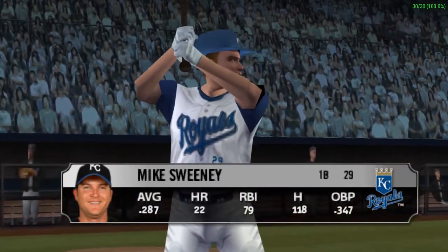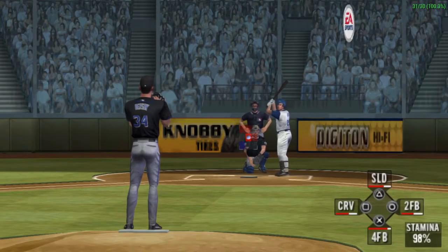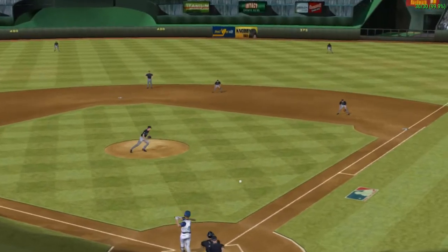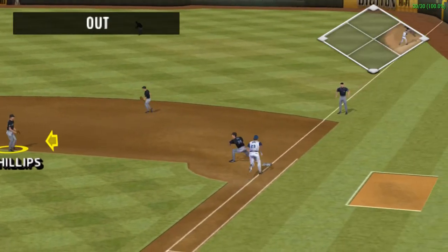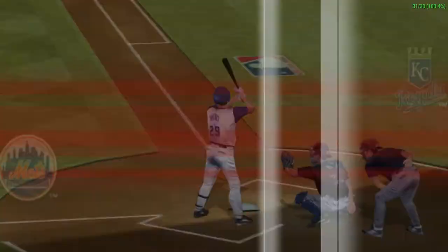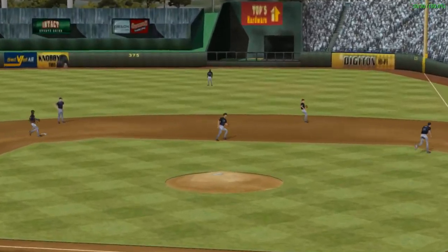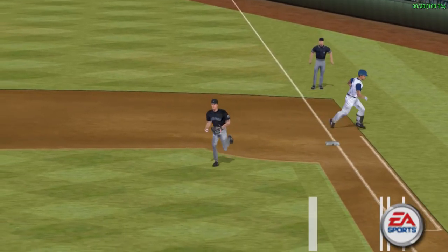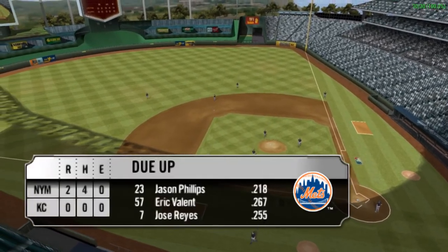Coming to the plate, Mike Sweeney. The pitch. He inside-outs the pitch to the right side. Phillips gathers the short hop. Got him. He showed some good range to get to that ground ball and scoop it up. The Mets lead the Royals by only two runs.